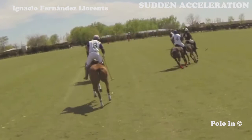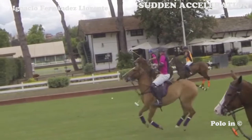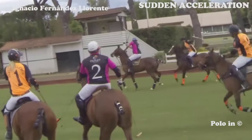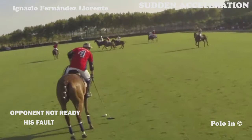In this other example, the white player is racing against two blue players. When he decides, he turns on the green light, accelerates and overtakes both blue players. The orange player is waiting to turn on the green light and make an explosive acceleration to give him those two meters advantage, which will allow him to stay alone with the ball and continue advancing forward.